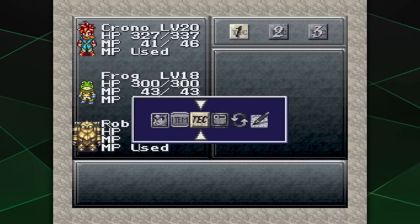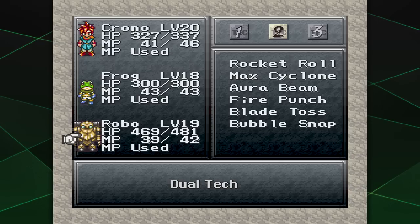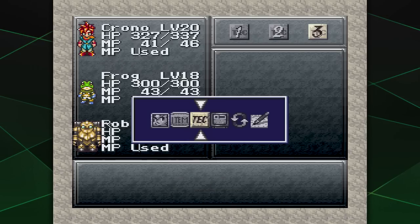On the plus side, on the way here, just in getting one or two fights with Frog and Robo in the same party, we unlocked not only a couple of new duo-tech moves for the two of them — I think Blade Toss and Bubble Snap — but also a three-person move, Triple Raid. Very excited to try that out.